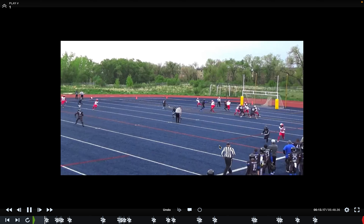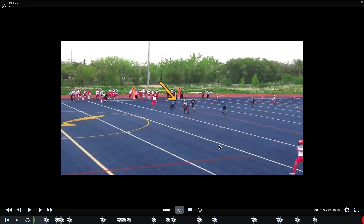We'll go ahead and get started with play number one. This is a potential targeting play. I want to review the quick rule on targeting. We have two different rules: Rule 913 — using the crown of the helmet with forceful contact — or Rule 914 — a hit in the head or neck area on a defenseless player.